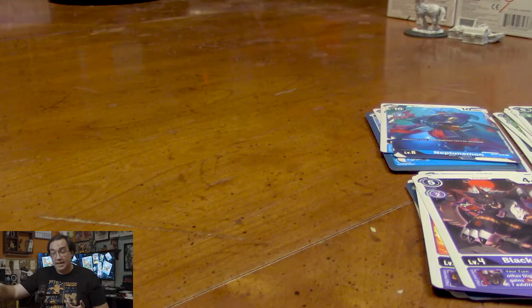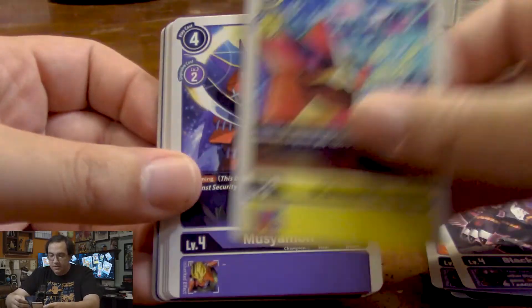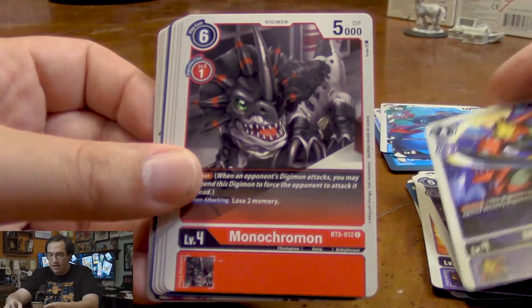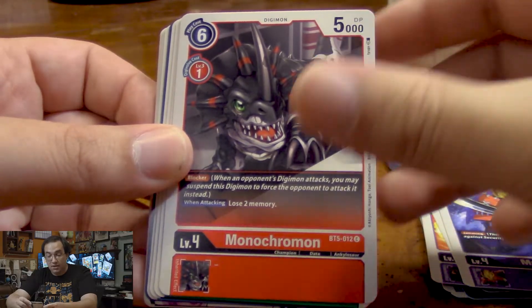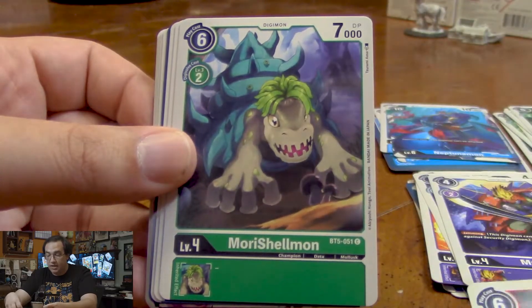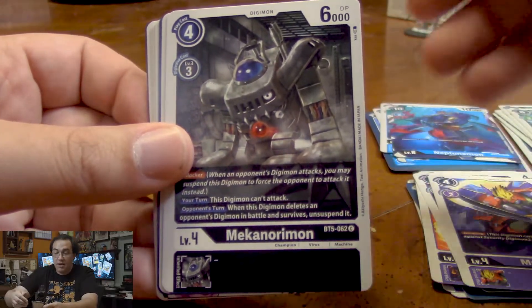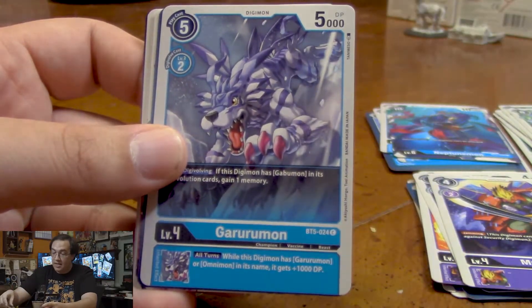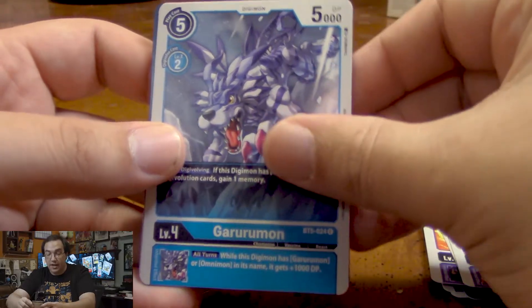Next booster pack: we got Starmons, Musyamon, a Monochromon — he's a cheap Digivolving Blocker Digimon with 5k attack. That's pretty nice. Another Morishelmon, that's a strong champion. Another Mecanorimon — I'm hoping we get 4, because getting enough of those in my deck would be great for my Blocker deck.